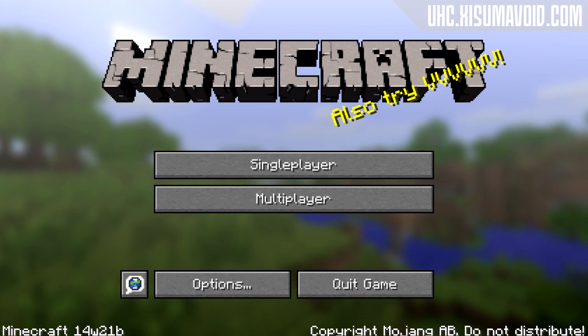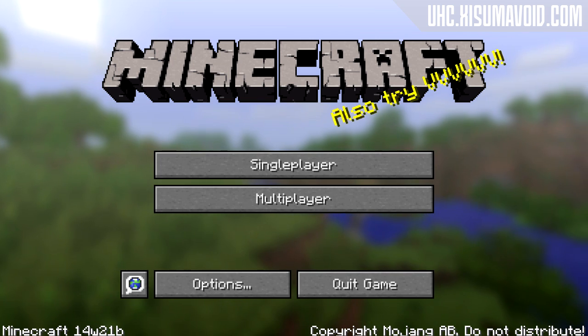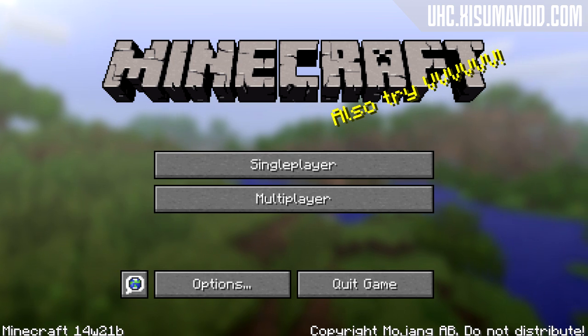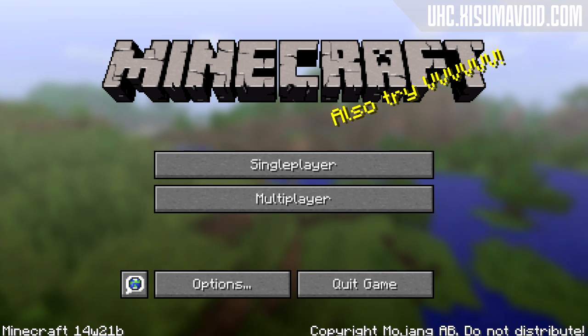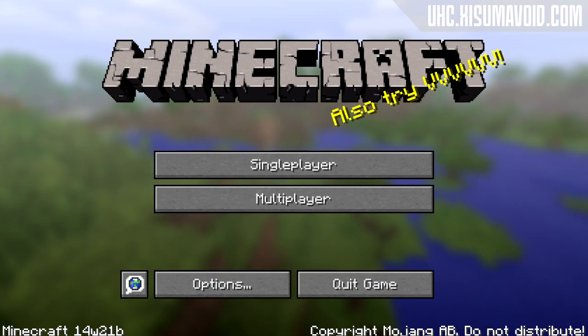Another issue is with the minute marker — sometimes it shows a question mark instead of a number. If this happens, you will need to log off the server, close Minecraft completely, then reload it and log back in, and that won't happen again. Also, if you are playing a game with teams and you have a player who isn't on a team, there is a chance that spread players will put that player next to someone on a team, so that is something else to consider.